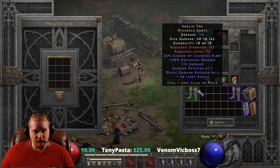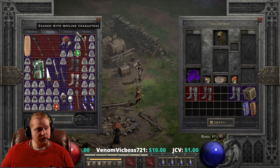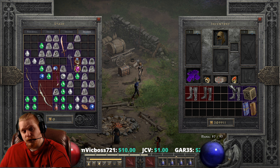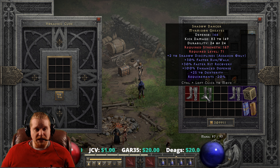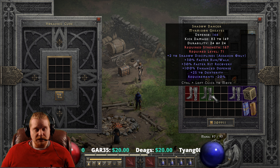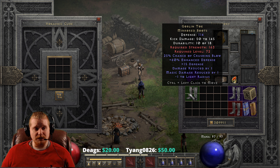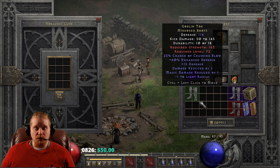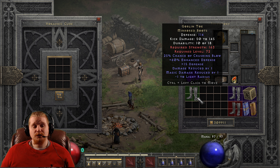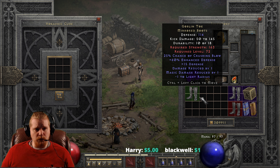This is not the only boots you might use on a kick assassin. You could also potentially use Shadow Dancer Myrmidon Greaves, and also the fully upgraded Gore Riders. Fully upgraded Gore Riders are going to be the same damage as the Myrmidon Greaves, which is 83 to 149. Even the kick damage on the Myrmidon Greaves is a little higher than the mirrored boots. But if you were specifically looking for that 25% crushing blow on your kick assassin, the 25% crushing blow would be nice combined with the higher kick damage, so you would probably want to upgrade these all three tiers. If you're a regular player not concerned about kick damage, a one-tier upgrade might be advisable.